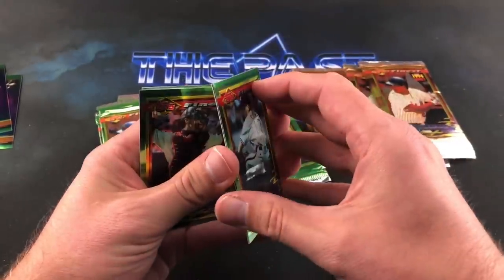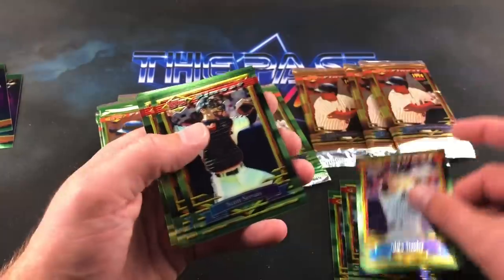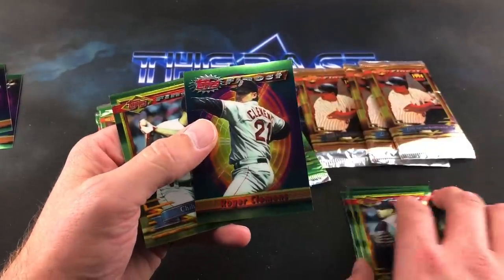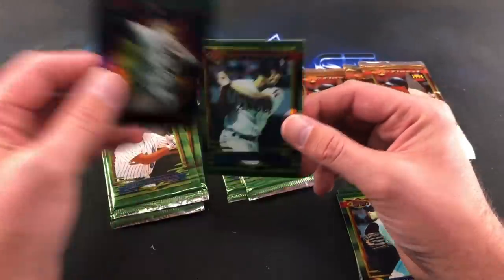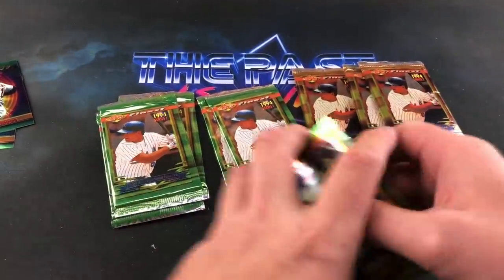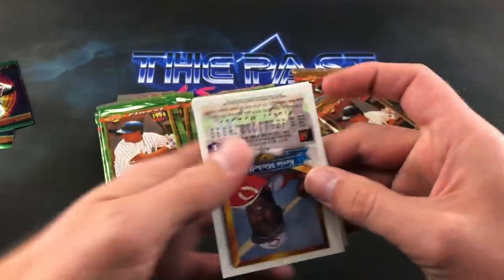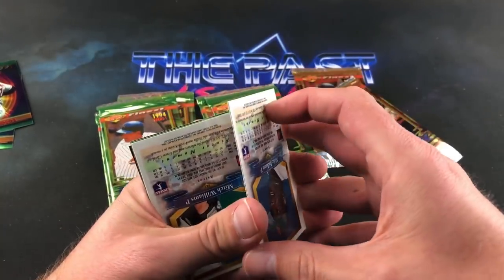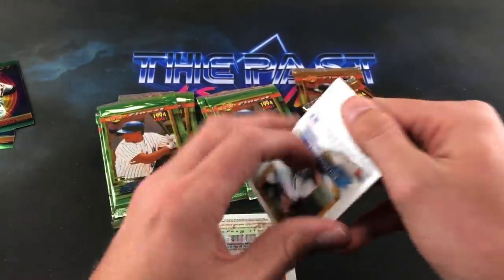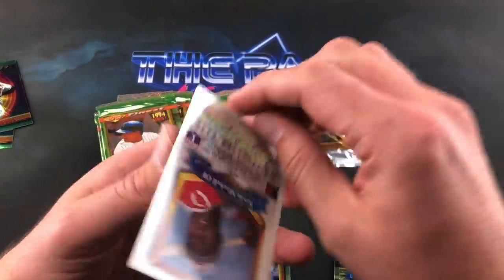Definitely a nice design — I like these cards. They didn't produce very many of these in '93. '93 was the first year for Topps Finest. Mike Henneman again. They made 4,000 cases of it and they're pretty expensive to get your hands on now. Roger Clemens is definitely a nice one — those subset cards. A box of '93 is usually around $800. Mike Jackson, Kurt Manwaring.